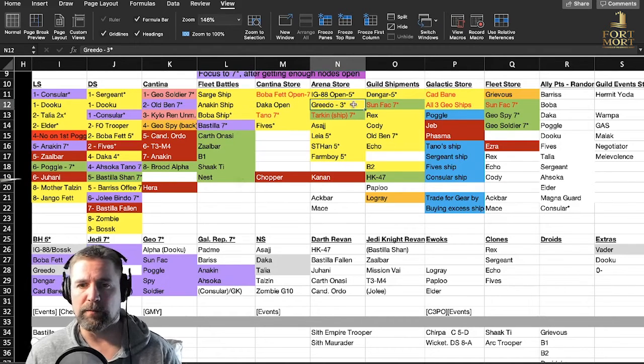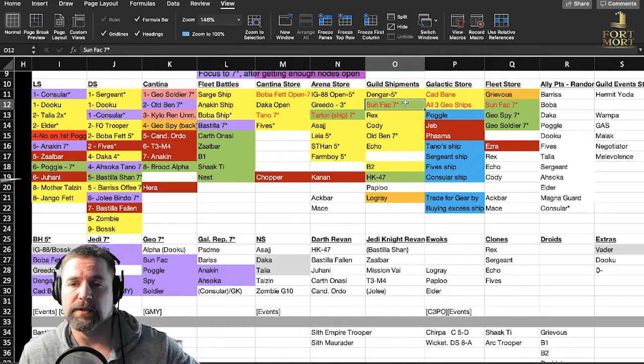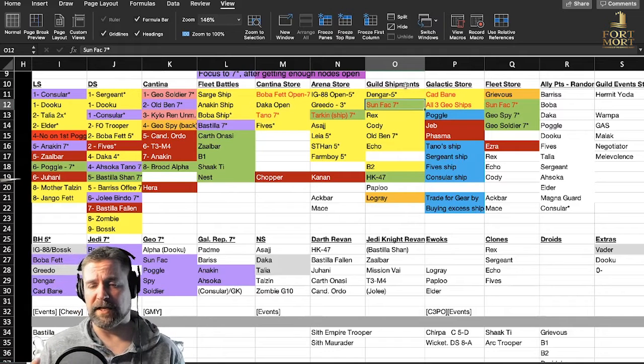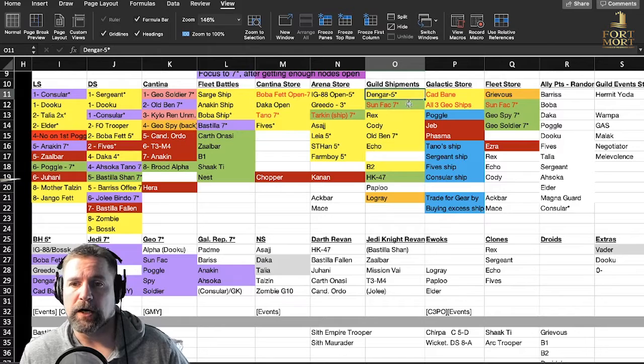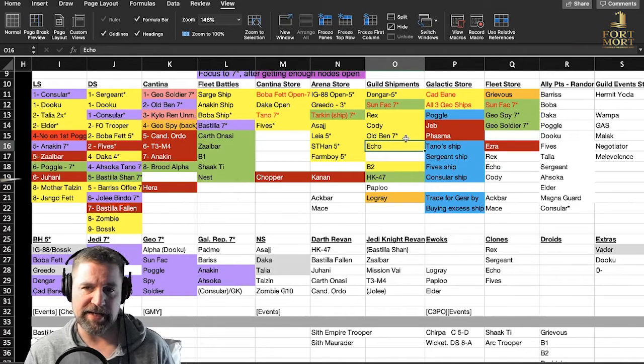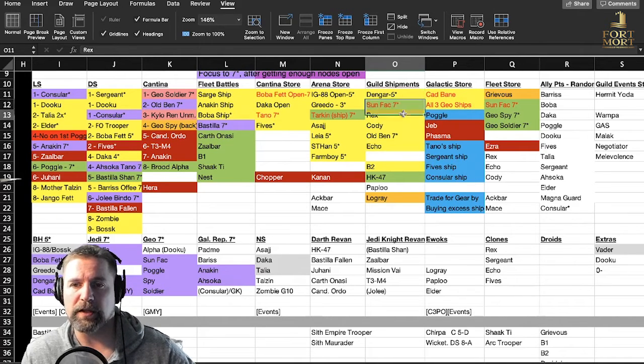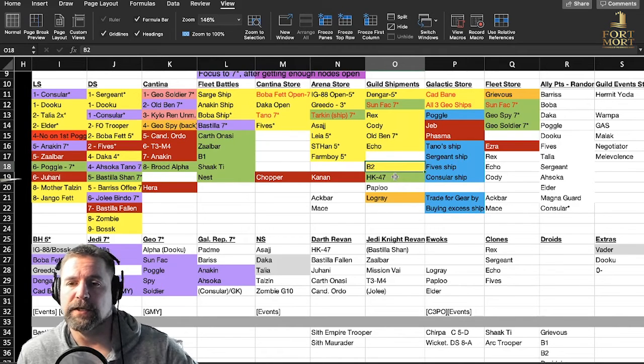My focus in the arena store is on Tarkin, then secondary Asajj, and if my Bounty Hunter events aren't strong enough I'll go back to IG-88 and boost him — you need his ship later on anyway. Greedo — I'm more focused on Dengar. There are better characters, like Teebo, who is hard to farm but a good one. Guild shipments: I'm working on Dengar solely, and then Sun Fac when I see him. I wouldn't farm Old Ben there even though the option is there. Later on you can farm Clones, but the Clones aren't useful until you get GAS, which is miles away. I'm focusing on those two, and I'll also farm B2 because he's hard to get.